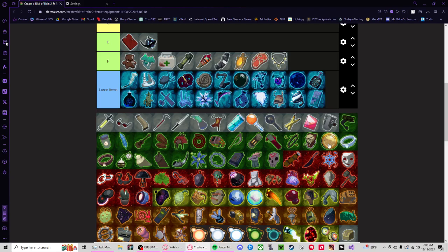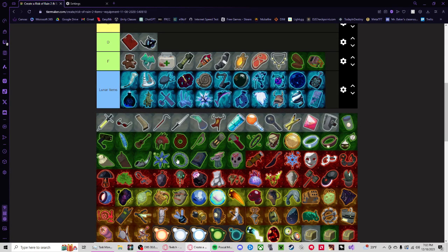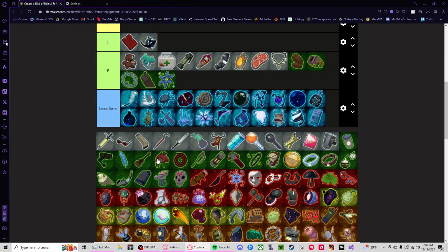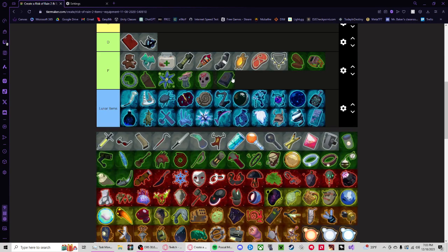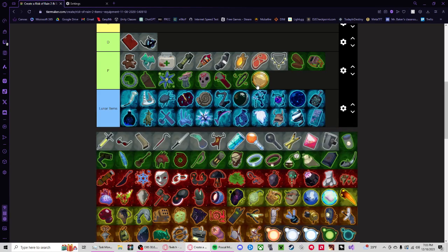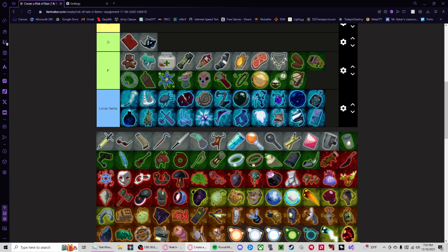Now we're going into the greens of F tier. HG is fine but bad. These are self-explanatory. That's like the worst item ever. This is horrible — I never get to use that. Biolar doesn't do anything, this doesn't do anything, that's not super great either.